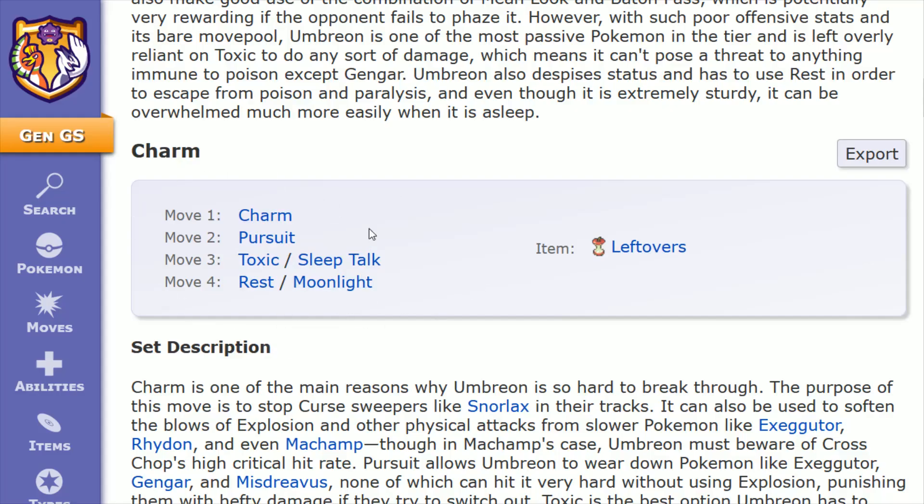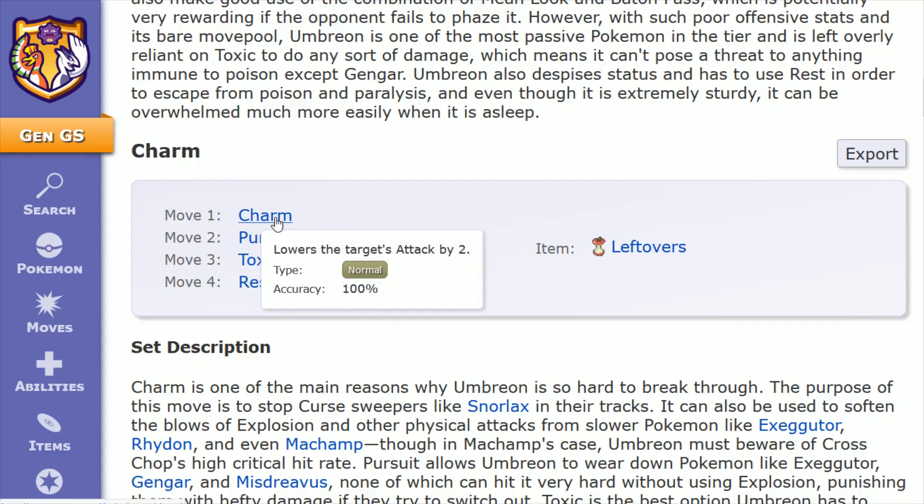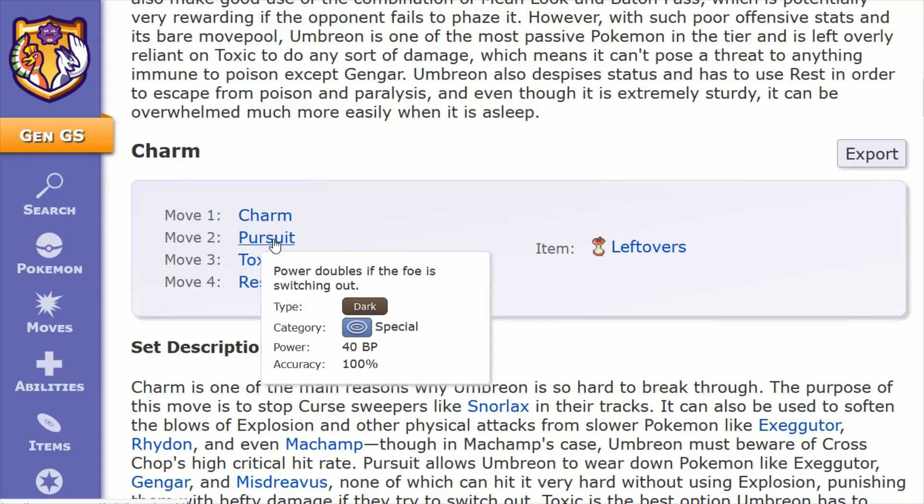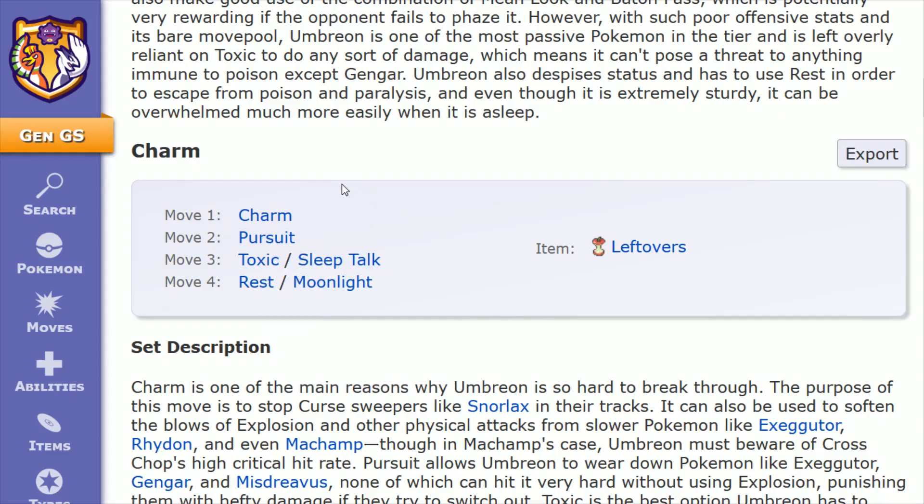That rounds out all the moves I wanted to touch on for your Umbreon. The idea is that you can tank a lot of damage, and you're looking to chip away at your opponent — poisoning them with Toxic, perhaps confusing them and getting them to attack themselves, putting your opponent in a position where they might want to switch out by lowering their Attack through Charm or by confusing them with Confuse Ray, and then Pursuit deals double damage on that switch out. Umbreon can be a really tricky opponent to deal with if everything is going right with this build.